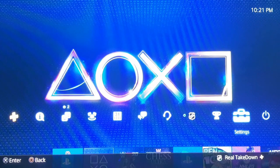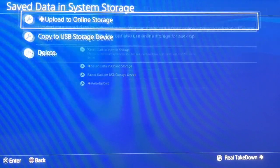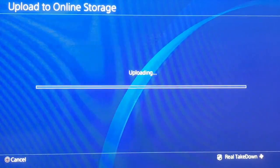The next tip will only save a little bit of space, but it will help — and that is to transfer save data from the system to the cloud, then delete it off your system. Go to Application Saved Data Manager, click Saved Data in System Storage, then Upload to Online Storage, and choose the games you want to upload. If your account is set as primary on your PS4, this should happen automatically, but I have to do it manually since I game share with my best friend.